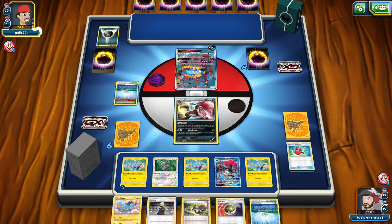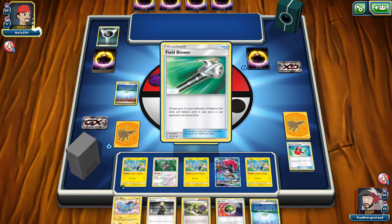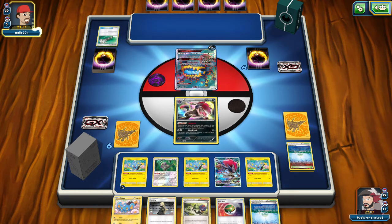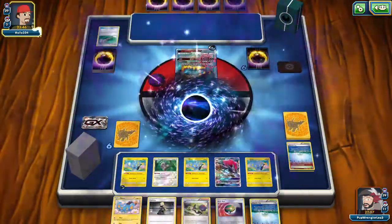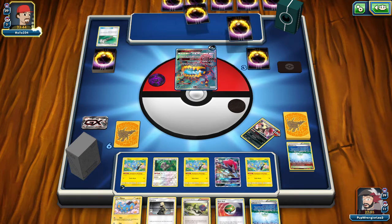I'm gonna have to start getting some damage on this Guzzlord. Field Blower — I'm gonna get rid of the Parallel City. Because this Guzzlord can just do whatever he wants. Actually, I think he's gonna Glutton here because Zoroark has exactly 100 HP. For three prizes. Yikes, yikes, yikes.